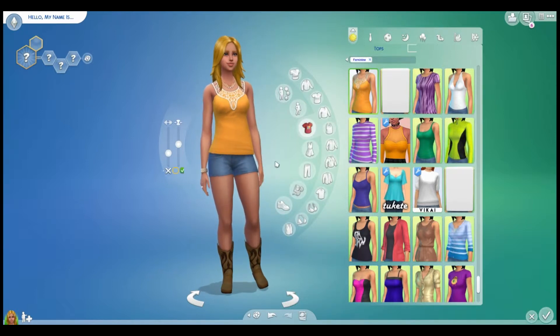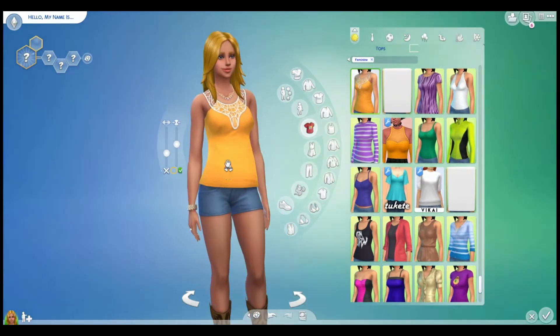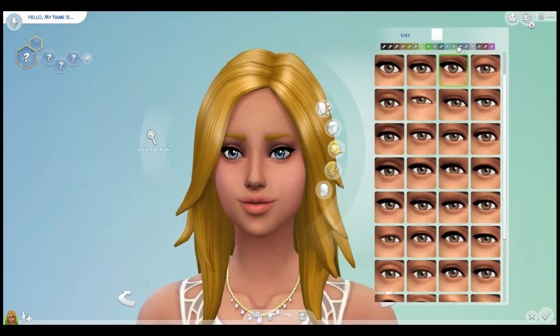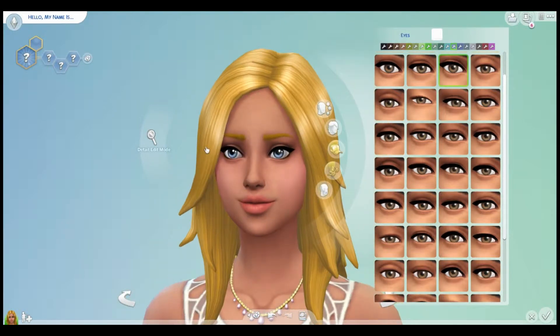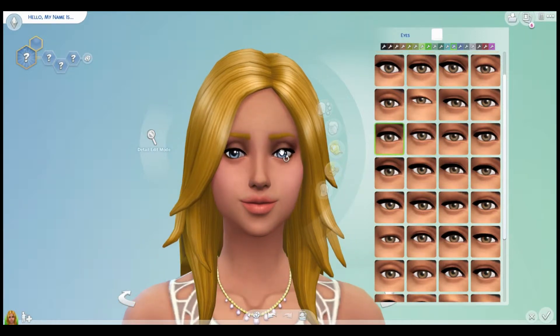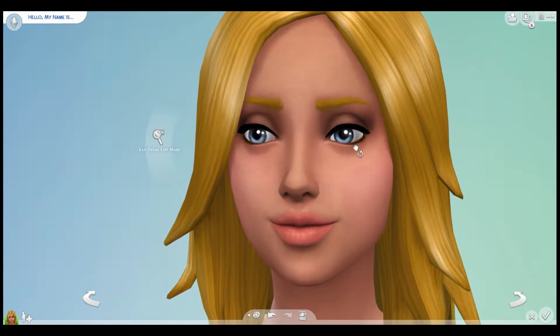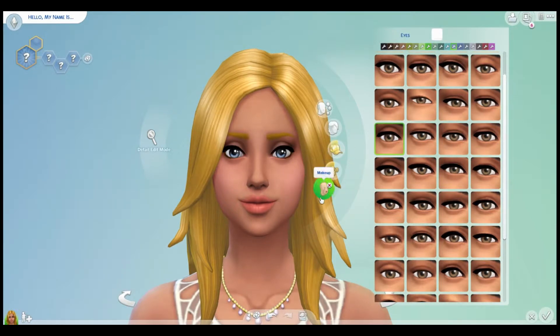The next poll was choose my sim's eye color, which 43.3% said blue. So we'll check out the blue colors — we have this one, or the lighter one, or the more turquoise. I think I like the lighter one the best. I'll just make an eye shape quickly because I didn't do a poll on that — I don't know how to describe different eye shapes. Okay, that looks good.